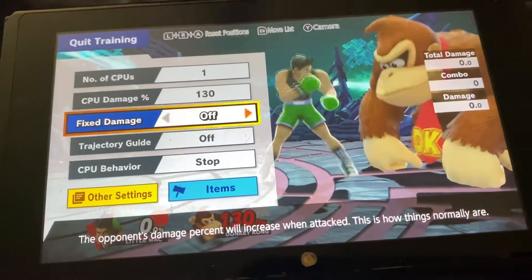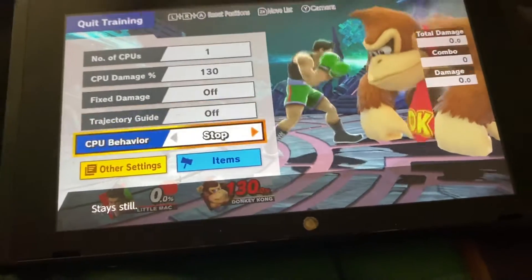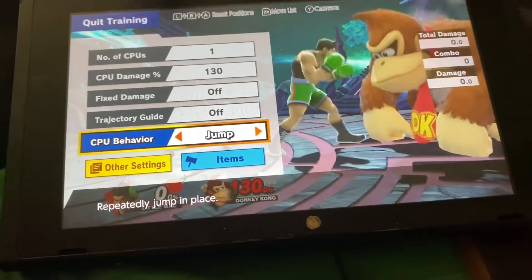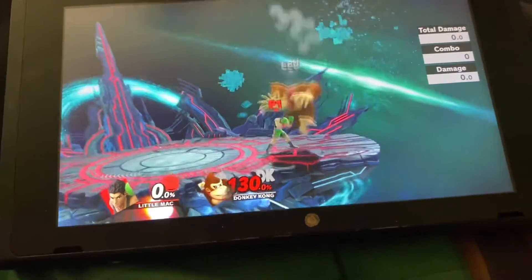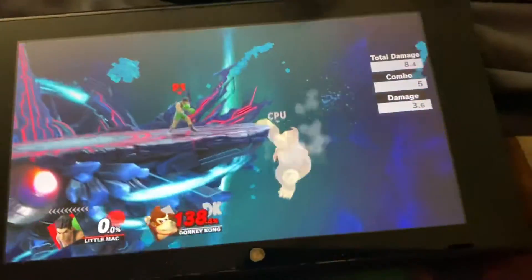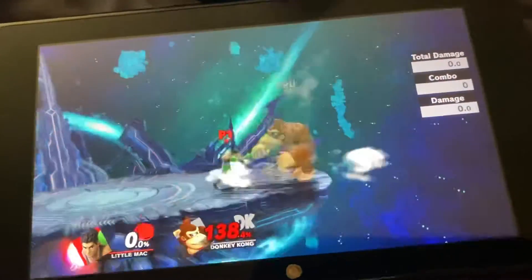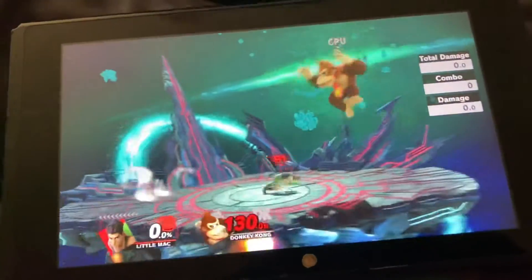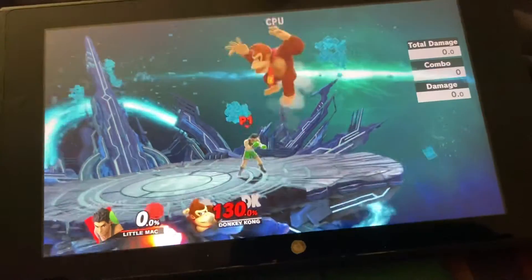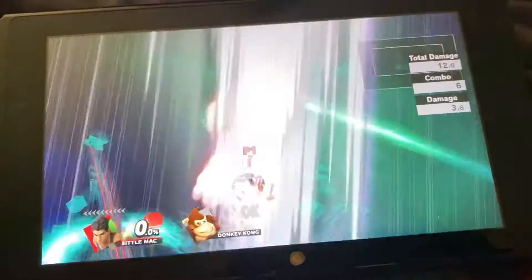What that actually means is aerial up B is significantly better as an anti-air. Even though grounded up B goes farther, it gets fewer hits on aerial opponents because it doesn't go high enough. Whereas aerial up B does.